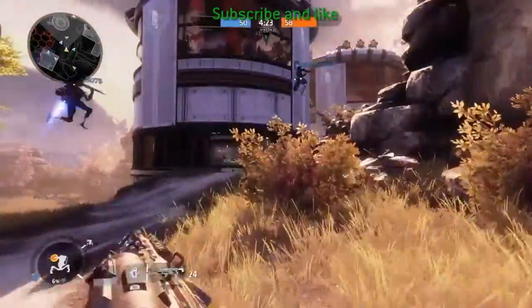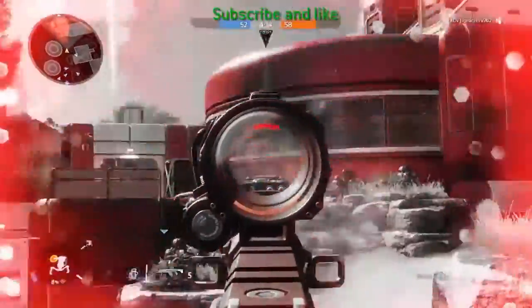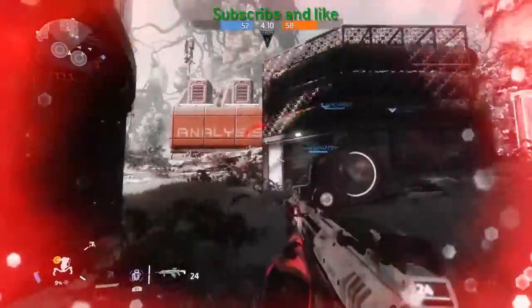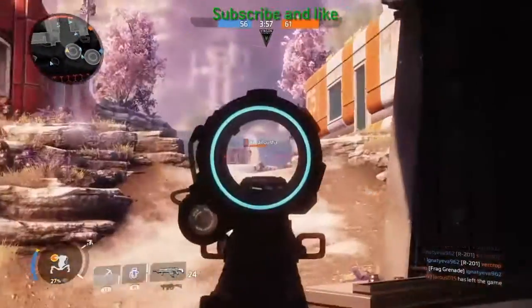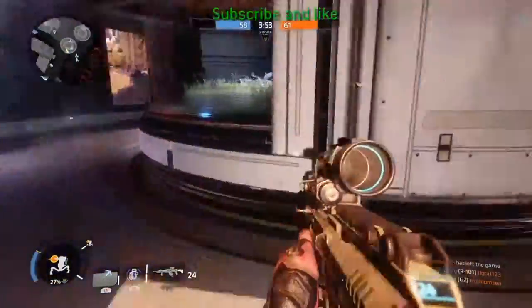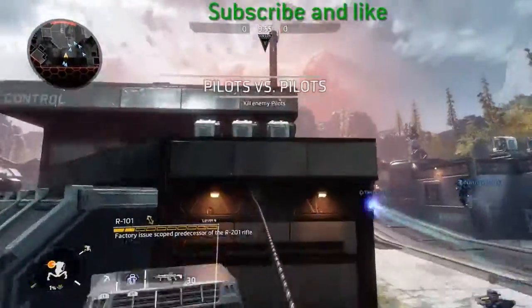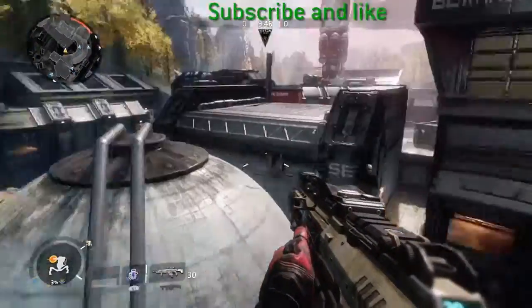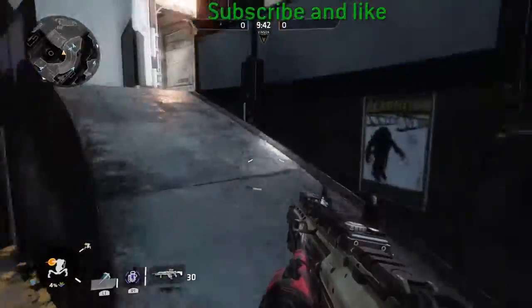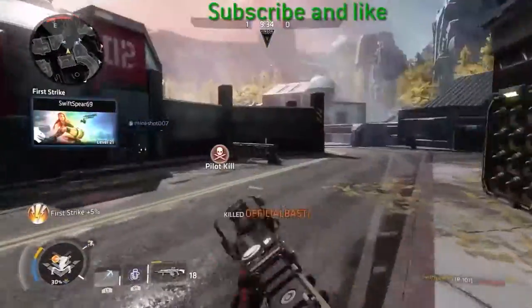One of my other mates plays this with me sometimes and sometimes we play till like midnight because it's happy hour at that time. Oh no no — get back! Come on. I've ranked up my R101 and got some attachments on it. The default one was actually good, I like that — it's just the sight that bothered me. I got the HCOG scope now. There we go — first target destroyed!